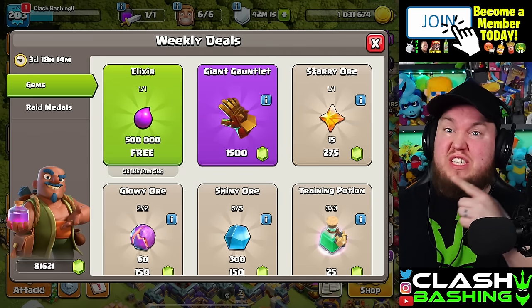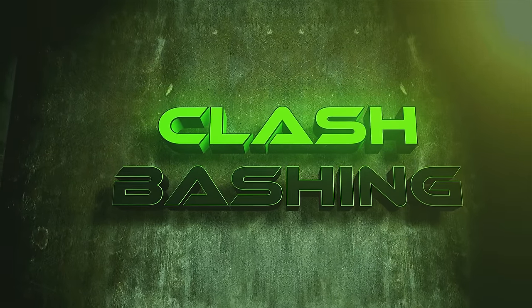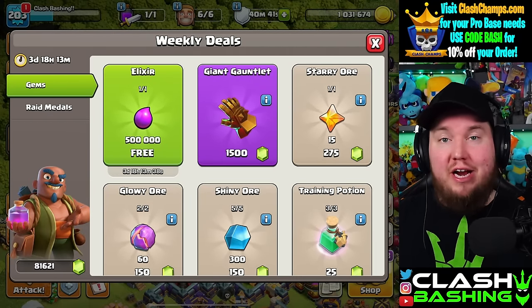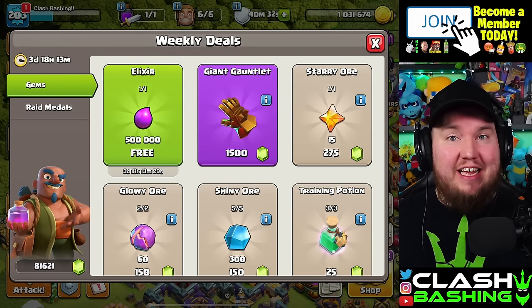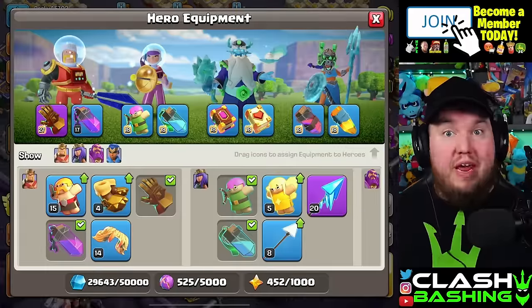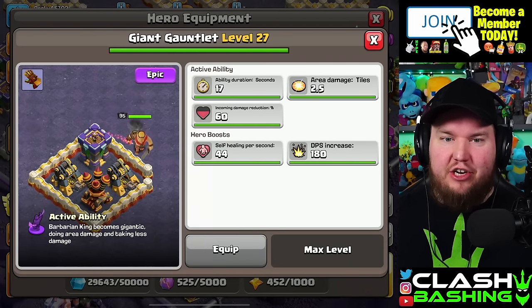Is the Giant Gauntlet worth spending 1500 gems on? The Giant Gauntlet is back in the trader for a limited time for players that missed the Cookie Rumble event. The question I've been seeing is: is it worth spending 1500 gems on a piece of hero equipment? For me, it might be one of my favorite pieces of equipment, but what exactly does it do?